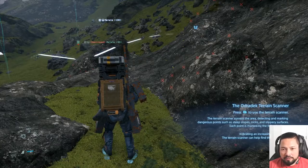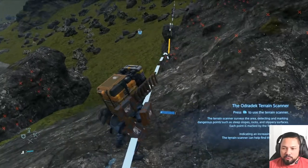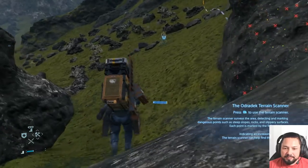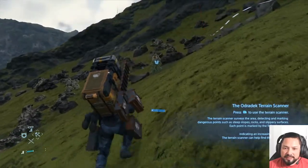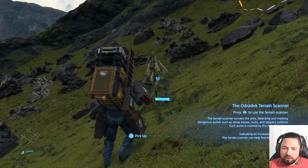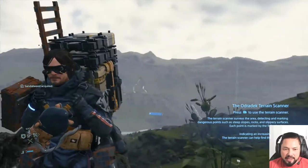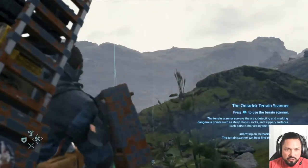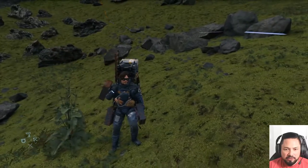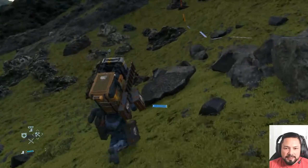The route indicators show blue, yellow, and red — blue being the safest. As I'm moving Sam right now, I'm keeping both triggers pressed down, which makes him hold his straps. You can let go of one or both straps. Holding both straps helps steady him, which is pretty cool.